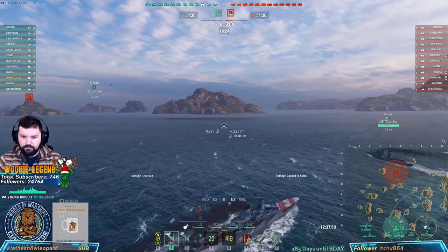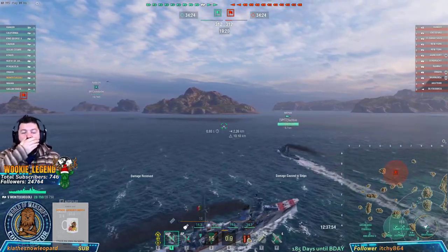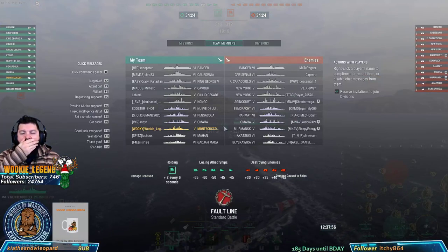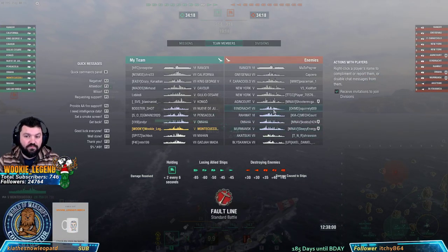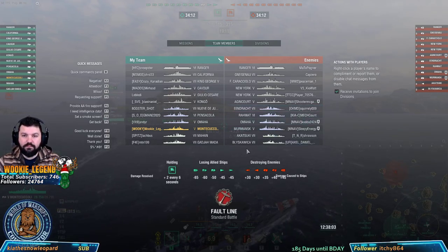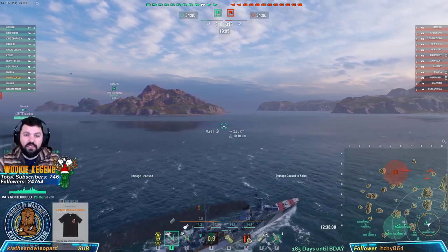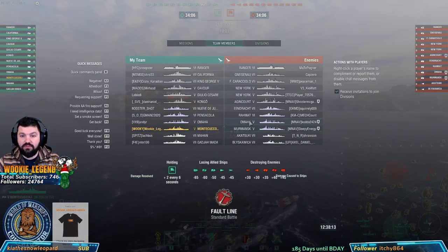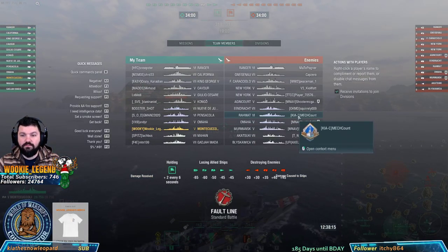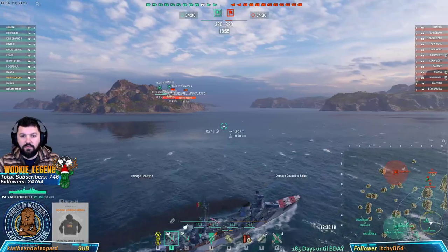We're going to go SAP. Most likely whatever we see is going to be either a DD or a cruiser — all the cruisers are cruisers, so we're going to crush them with SAP. The battleships, if we see any, we'll just go for the top deck and try to get as much damage as possible. Actually, someone's already testing the ship — we're going to see how we do against that.